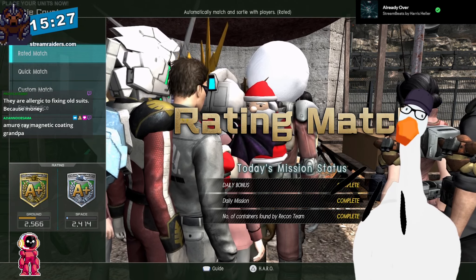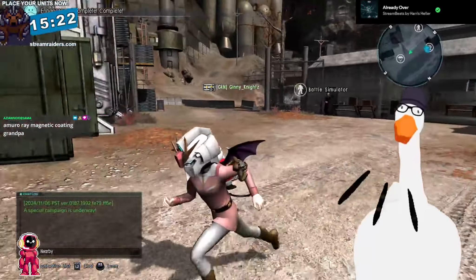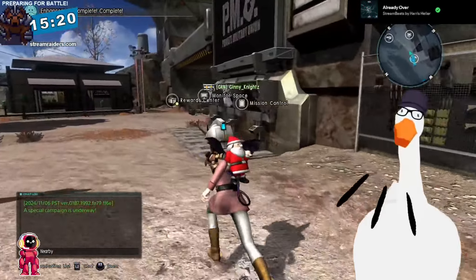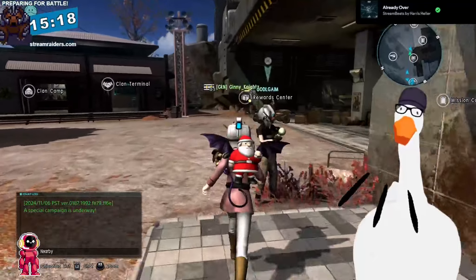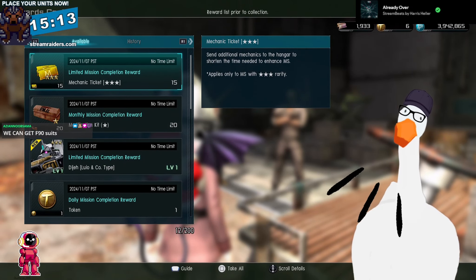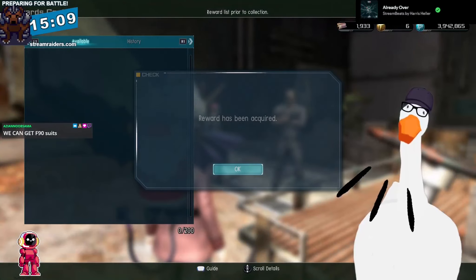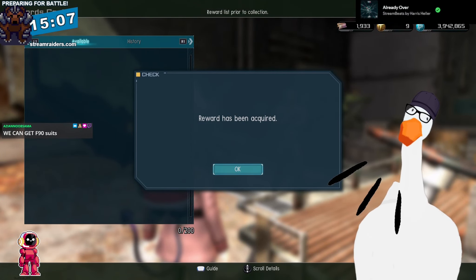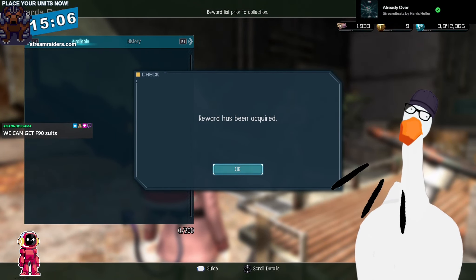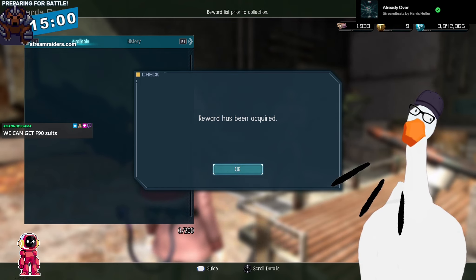Stupid. Dumb. I like the suit though — but stop doing that. It's a whole-ass other three-star suit. I lucked out getting this. The F90 literally has the entire alphabet in configurations and they're all wildly different.